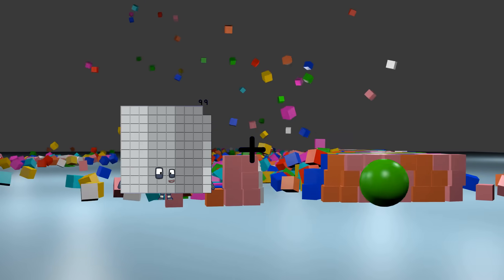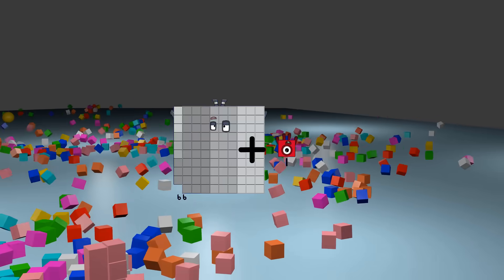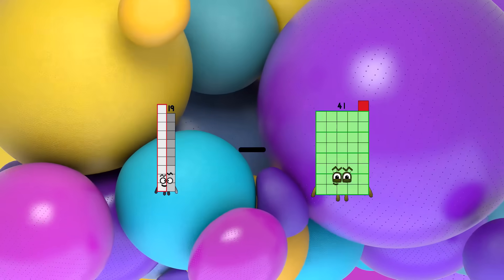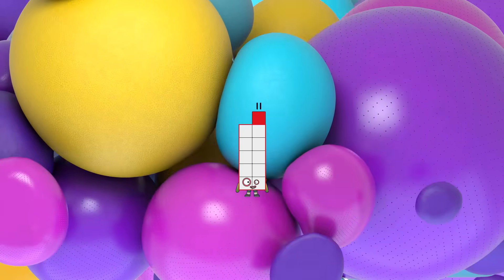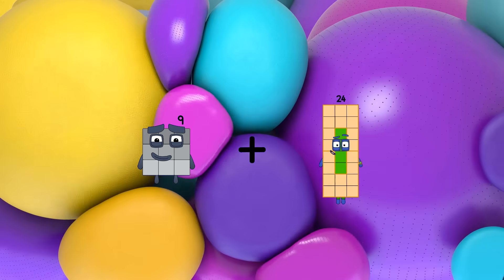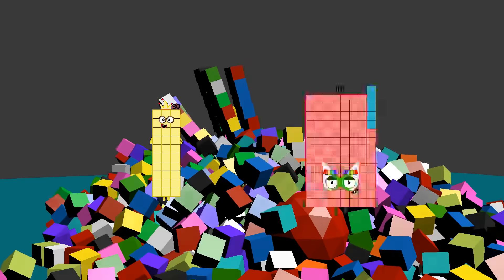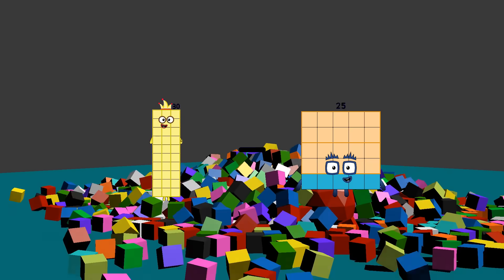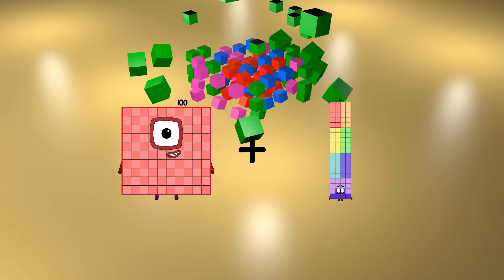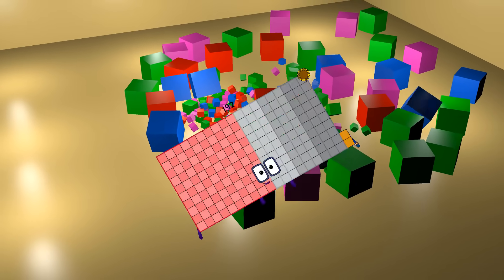99 plus 1 equals 100. 19 minus 8 equals 11. 9 plus 26 equals 35. 30 minus 25 equals 5. 100 plus 92 equals 192.